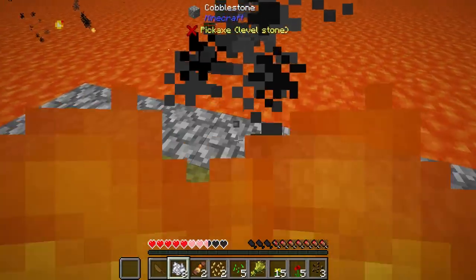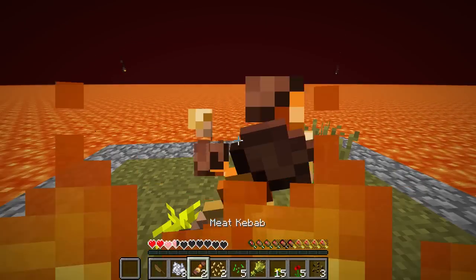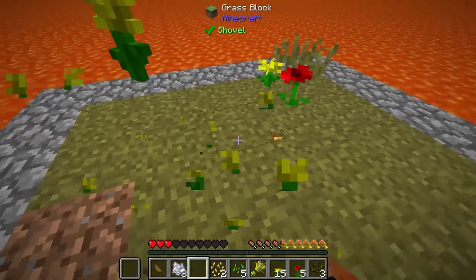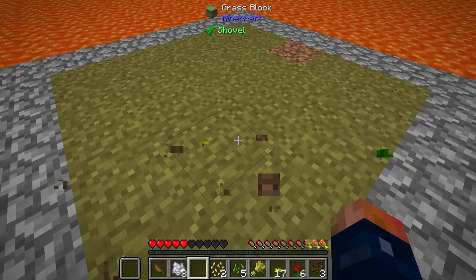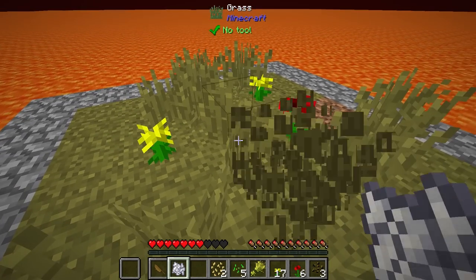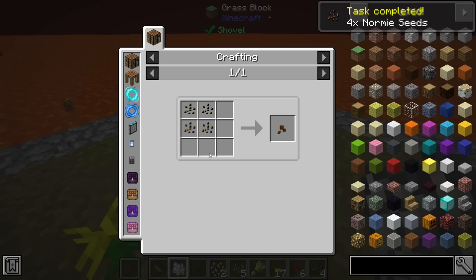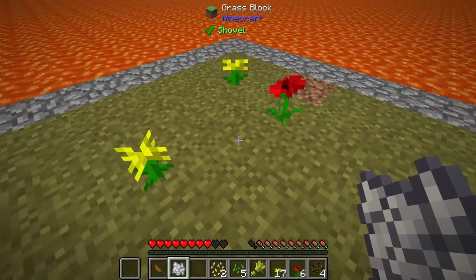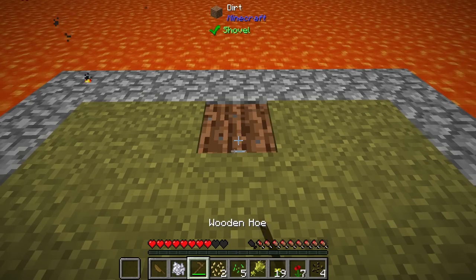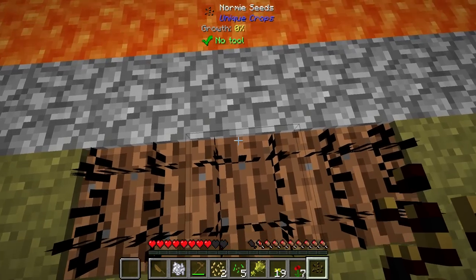Ow — I think some grass caught on fire. That is not good. Let's eat a meat kebab. Okay, good, we didn't die. This is super dangerous. We almost have enough... and there are the normie seeds. Now we need artisanal seeds — I think we get those from normie seeds. So we have four of those. What we might need to do is plant some normie seeds and then crop-dust on them to see how fast we can grow these.